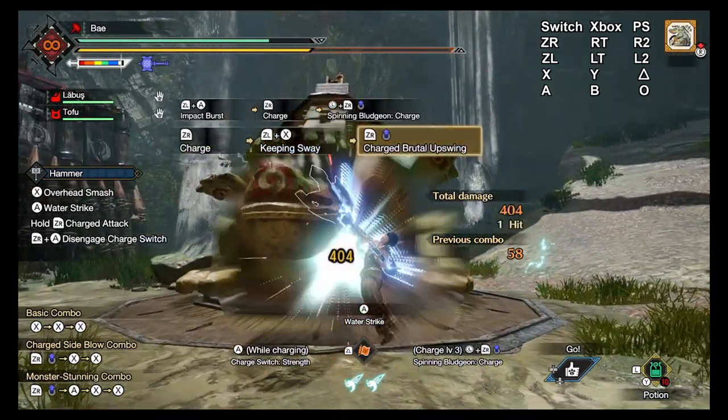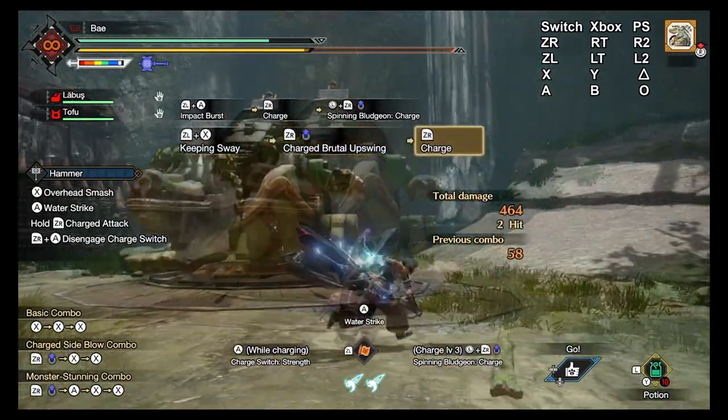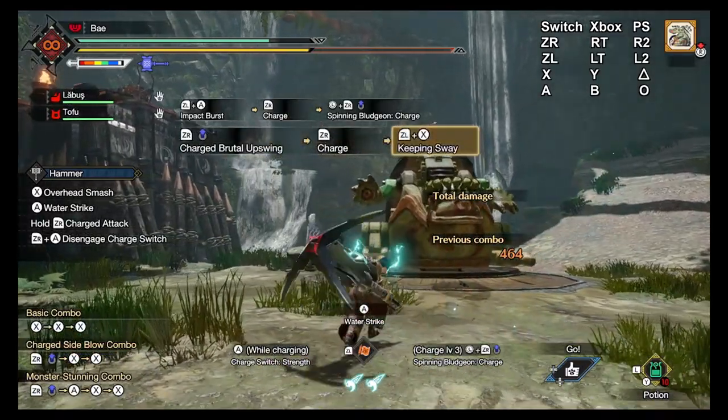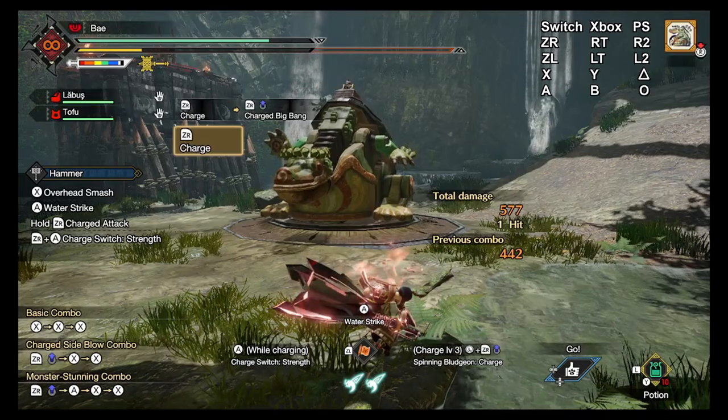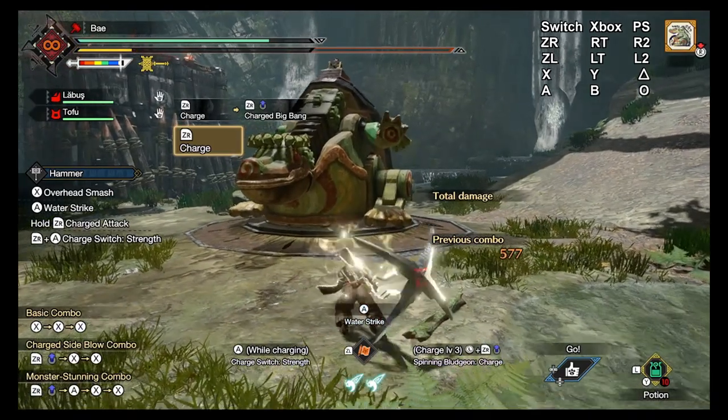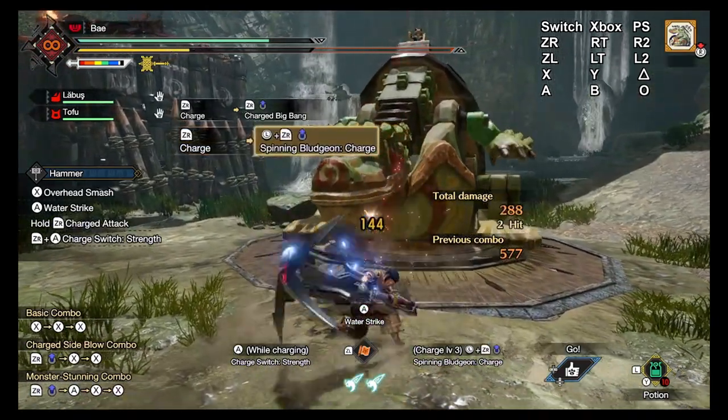The first switch skill we get is the spinning bludgeon charge. The other two become available at Monster Rank 4 immediately after we find Todori. So let's begin with the spinning bludgeon charge. At first glance this new move might not look like much, but there's a lot more than meets the eye here.